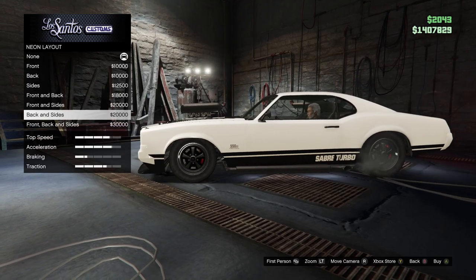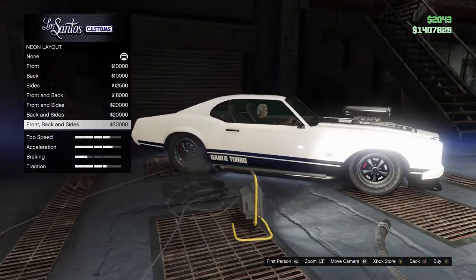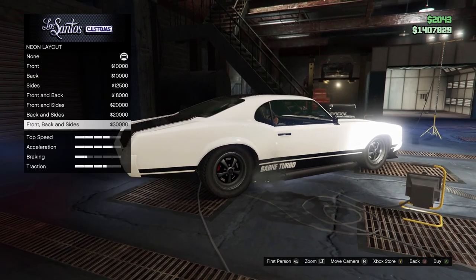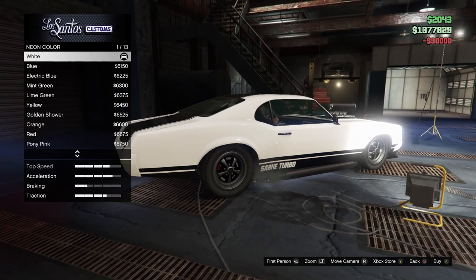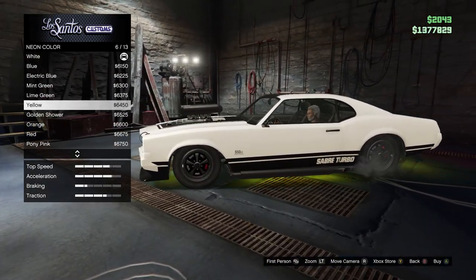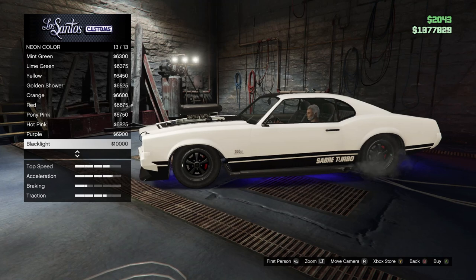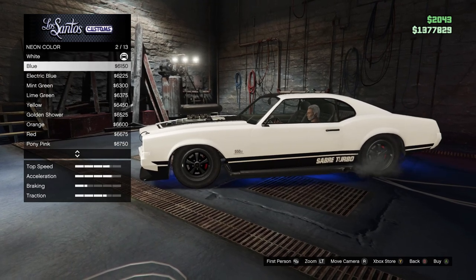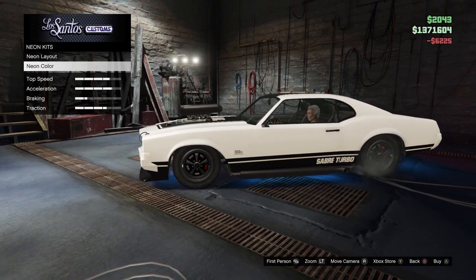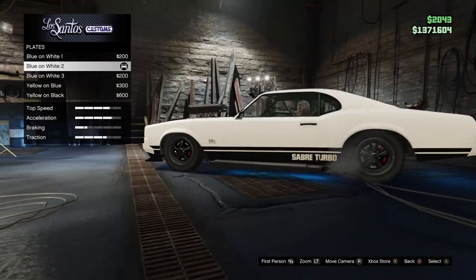Do we go with the neon lights? I've never actually gotten them on a car before. We'll spend the $30,000 and just see how it looks - I don't know if I'm gonna like it, but we'll see. We'll go with mint green... lime green, lime yellow, orange red, bony pink, hot pink, purple, black light. I think we'll go with the electric blue. Okay, we're good there.